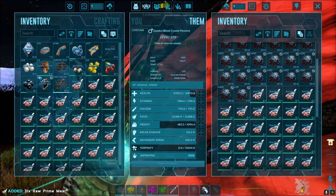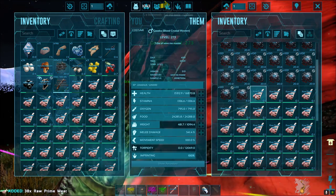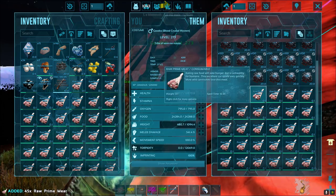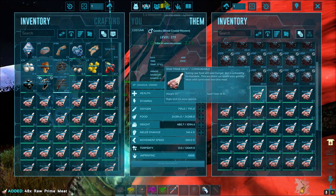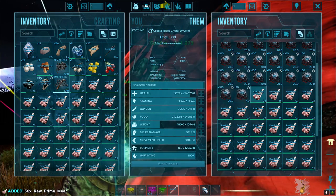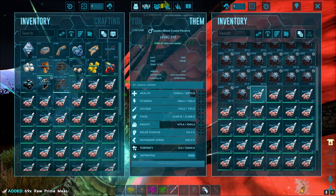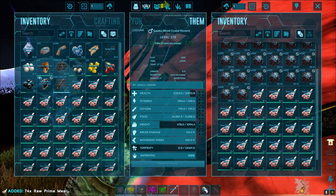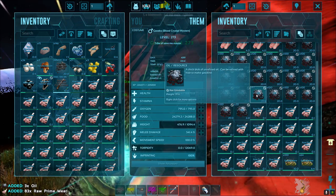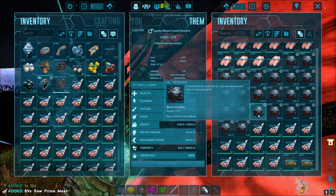Prime meat does have a second use - it spoils faster than normal meat, meaning it's good for narcotics. Having a lot of prime meat lying around ain't exactly a terrible thing when it comes time to knocking out an animal. I've got a stack and a half of spoiled meat on this wyvern as it is.